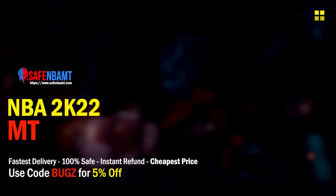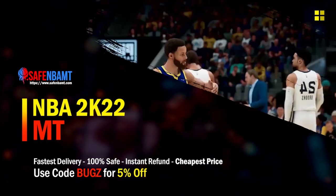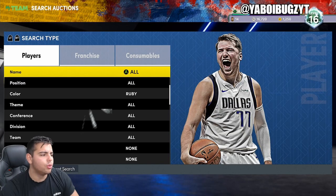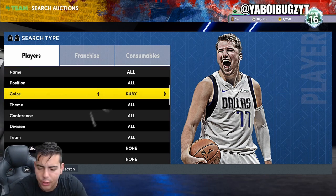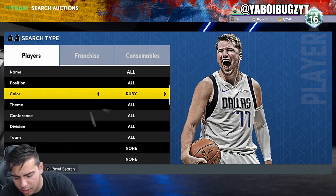What's good guys, if you're looking for cheap, fast, reliable MT, make sure to check out my sponsor — use code bugs for 5% off at checkout for the cheapest, fastest, most reliable source on the internet right now. What's good, it's your boy Bugs back on another NBA 2K22 MyTeam video, and guys, today we are going over the top snipe filters in NBA 2K22 MyTeam.